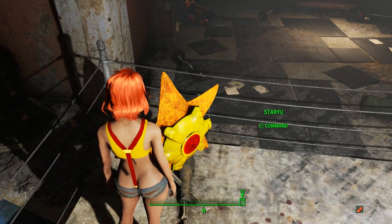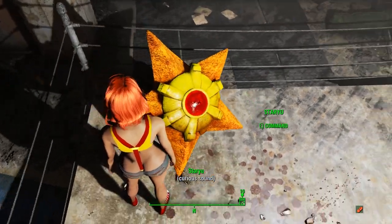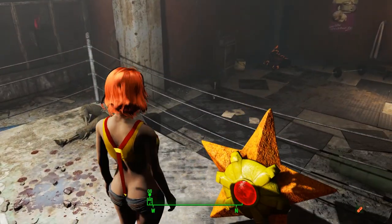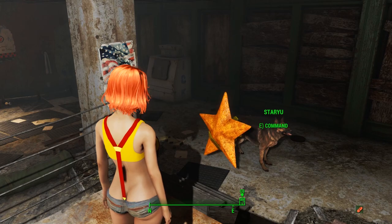Oh my goodness. Well it looks like Rebi channeling Misty did not really help at all, and maybe Rebi should just abandon Staryu and go back to normal. And for that we are gonna need a normal looking outfit.